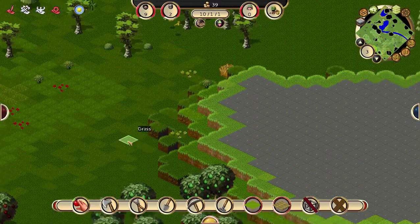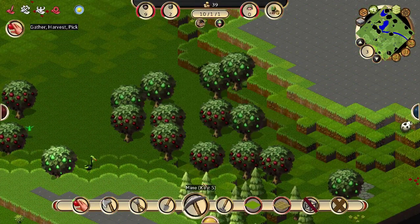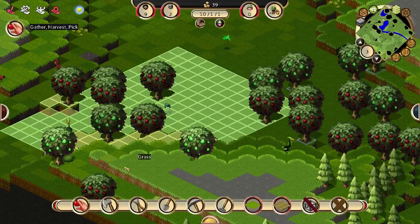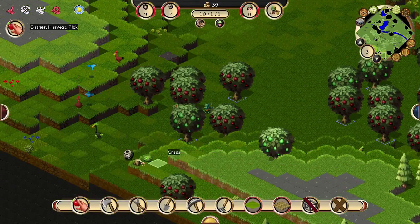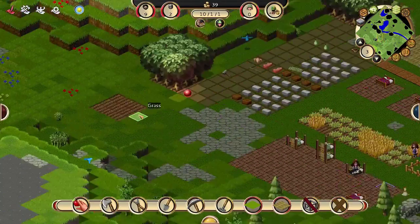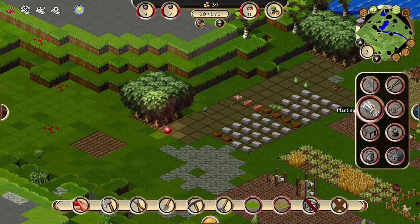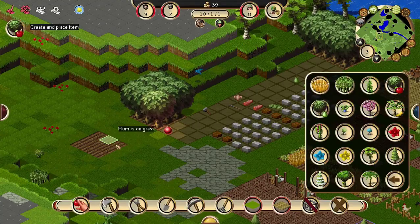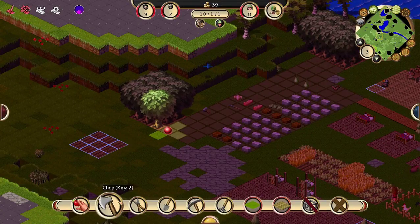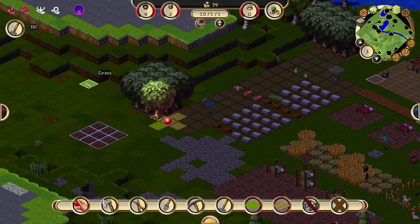Lots more trees that we can harvest. Going to take a look at our food situation — we are a bit short on apples. So I guess we can harvest from all these. Because they're all on different levels, it's hard to select them all, but I think they'll do it eventually. Maybe we want to plant some more apple trees. We'll put down three apple and three pear.